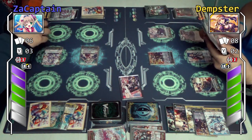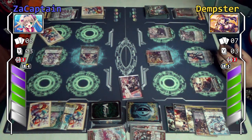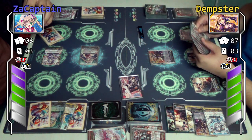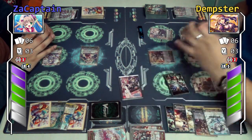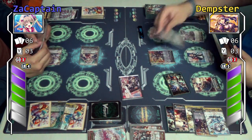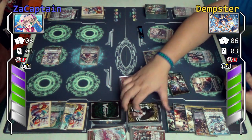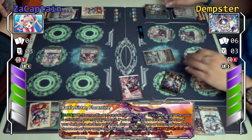I'm going to ride to Florentine again. I'll activate Barry Move's skill first — 2k. Her on-ride skill: look up at a card and put it to the top. Then I'm going to stride to Ichikishima! Florentine's stride skill — I got a Battle Sister. Check the top two, add one to my hand, and the other to the soul.